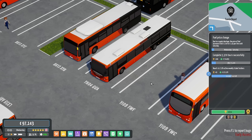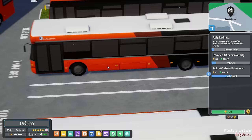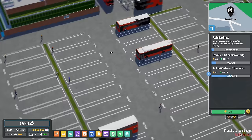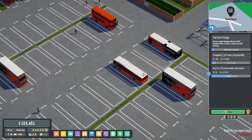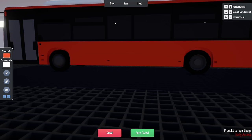Hello everybody, it's Joe here and welcome back to another episode of City Bus Manager. Today we're back in Tarvin where we're debuting the wonderful CG Skins' new livery for our Omnicity. Look at that — doesn't it look brilliant? I love it. CG Skins always working very hard behind the scenes to provide the liveries for this series.